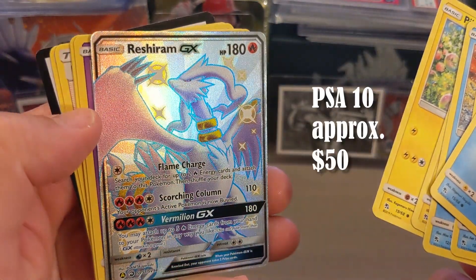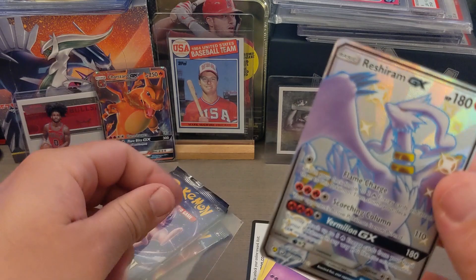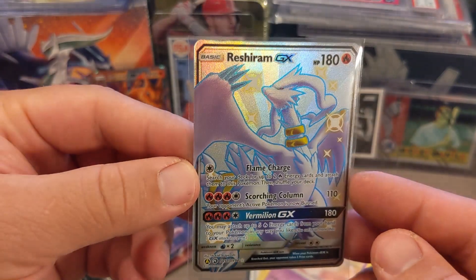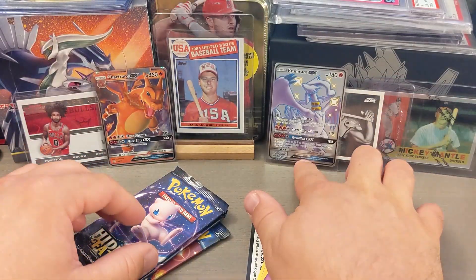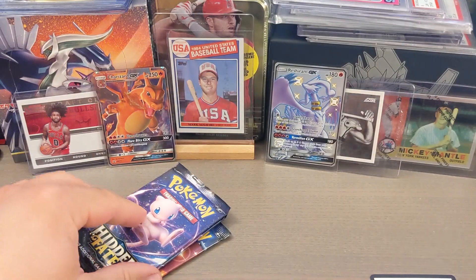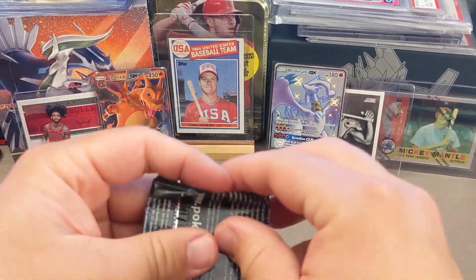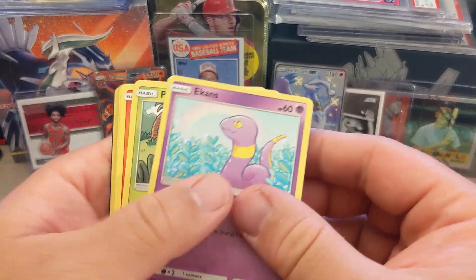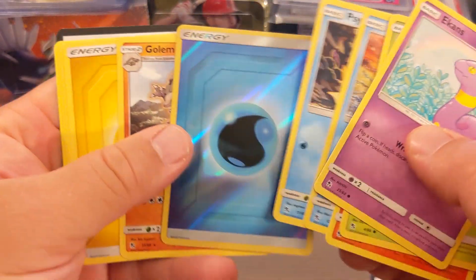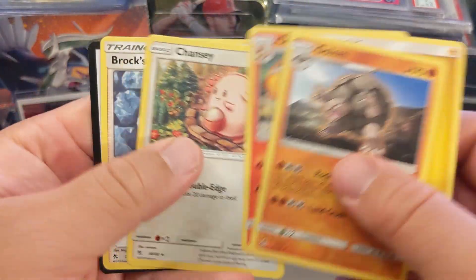Check out this Reshiram GX - this is a $50 card and rising in a PSA 10 condition. Some of these full art Pokemon shiny cards that you get in Hidden Fates, they're just gorgeous - the light catches them, they have texture to them, they're beautiful cards. Some of them are quite valuable already. I really think this set, Hidden Fates, and also Burning Shadows, which is a recent release - I really feel like these two sets will be sort of iconic as far as popularity, just because of these chase cards they put in. Here's another holographic energy card, which is really cool. And then we got Golem as my non-holo rare card for this pack.